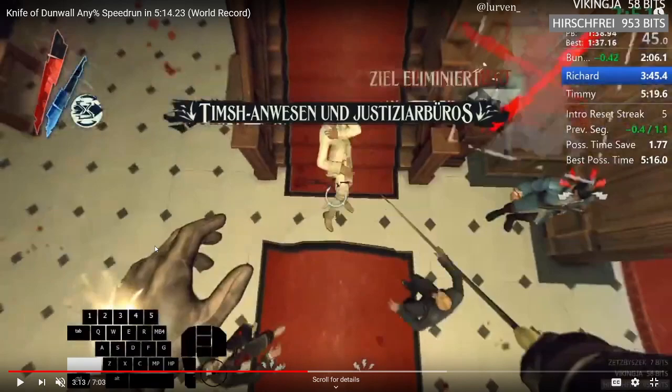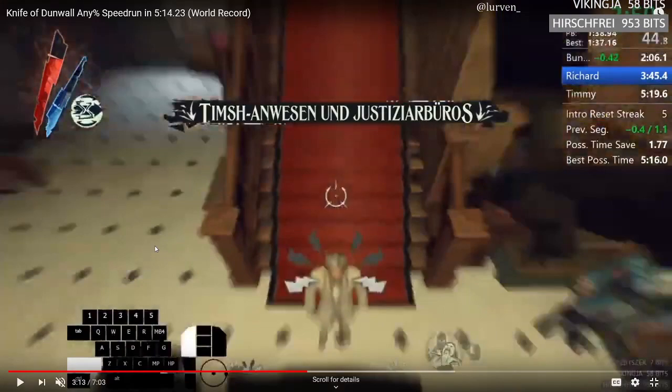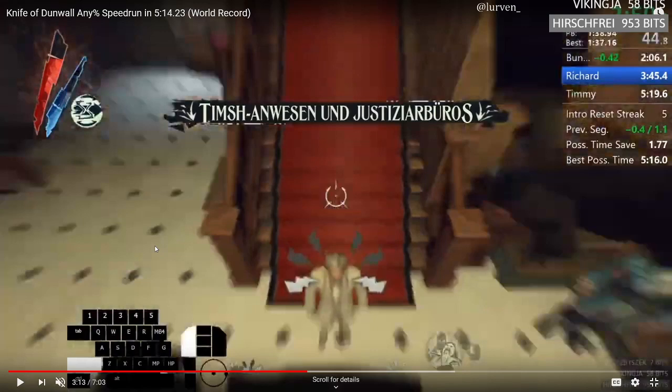The way we skip getting the kill animation on Rothwild is by doing a short hop without getting spotted and then stabbing him. With the shortest double jump you can see he hasn't detected us yet, meaning he'll die in one hit - just stab him while in the air and you don't get the animation. Then pick up his pouch which contains the key for his safe. This is a good time to mention Timchar G - the man standing at the bottom of the stairs isn't always there. He has roughly a one-in-three chance of being at the bottom of the stairs, and for any% you basically want to reset for him being there because it's so much slower if he isn't.